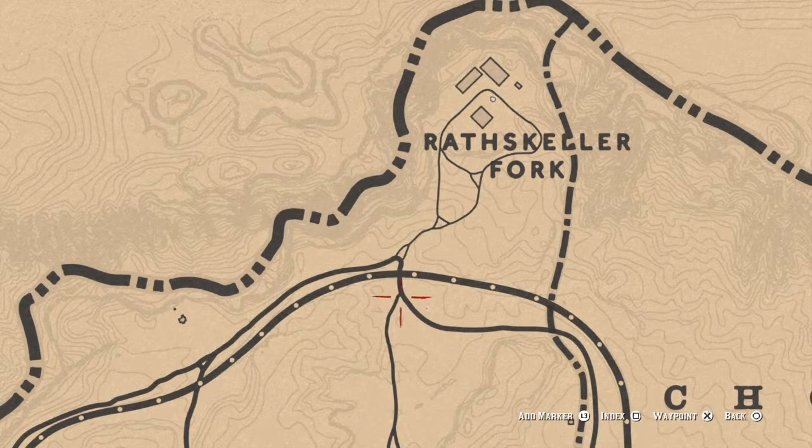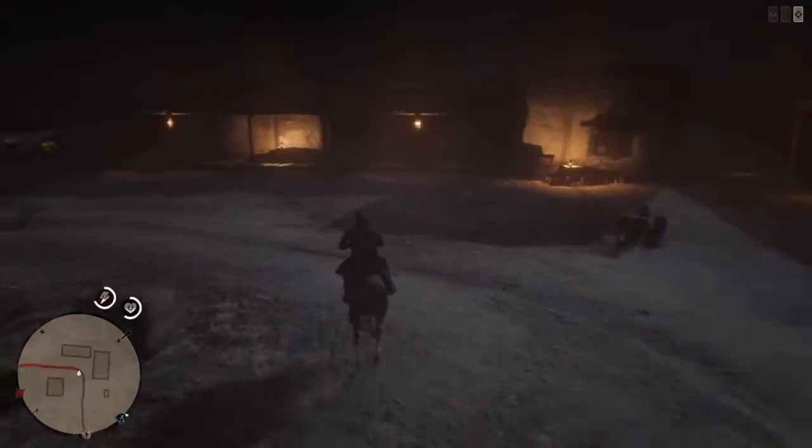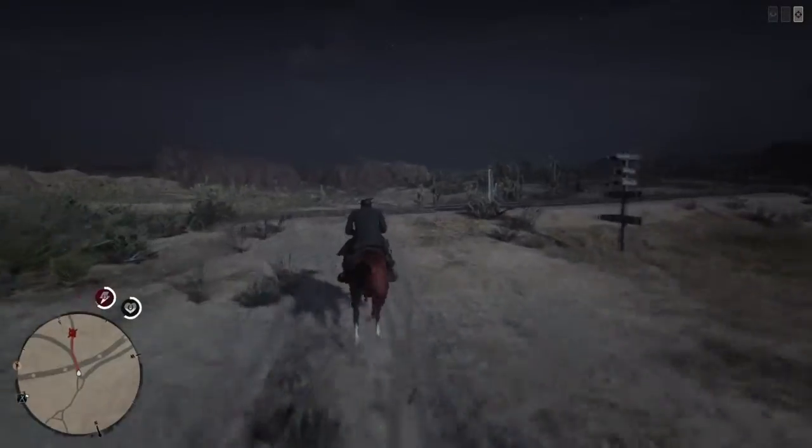I like to use the waypoint — put your waypoint out here, then get on your horse and ride out there. This makes it super easy because you just ride to your waypoint, then turn around and come back to the location.